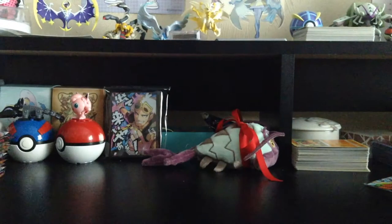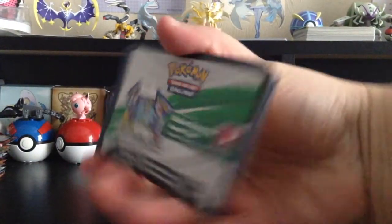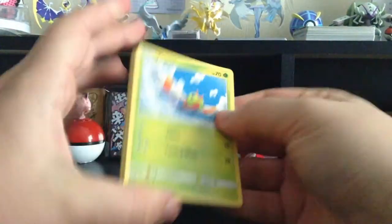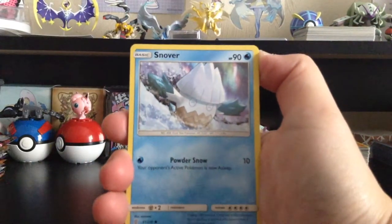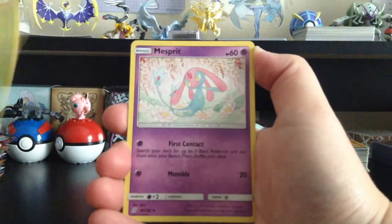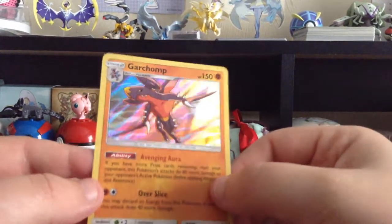I'm going to put that to the side. We got another white colored card. We have Yanma, Exeggcute, Murkrow, Snover, Dratini, Psychic-type Energy, Lurantis, Mesprit — oh, this is really cute — Sableye, Holo Pikachu, and then oh wow — a Holo Garchomp! I'm not mad about that at all, that looks really nice.